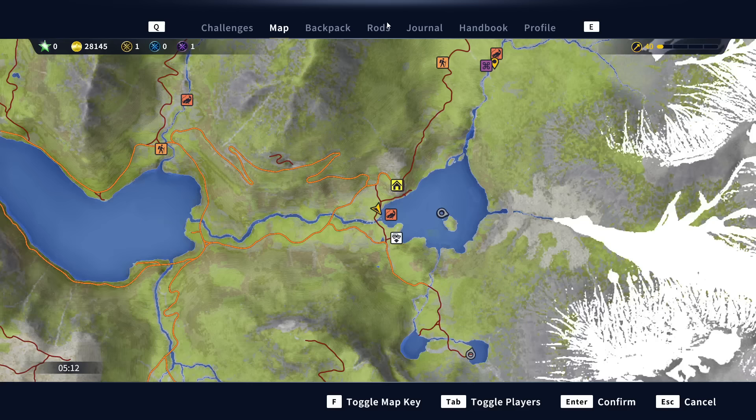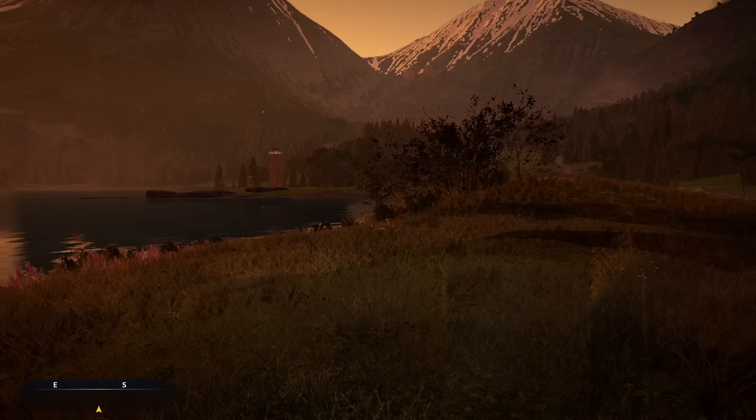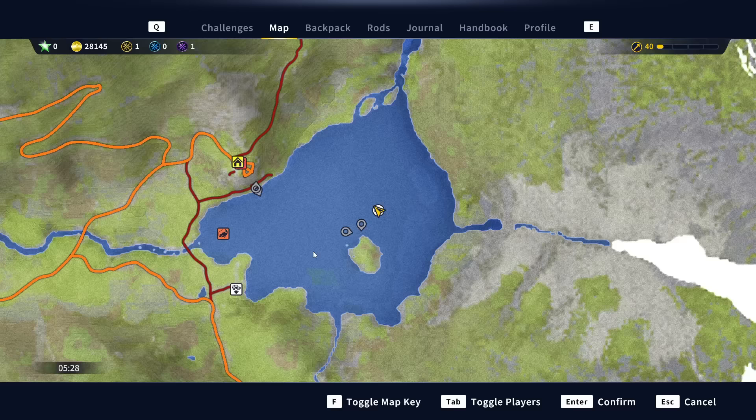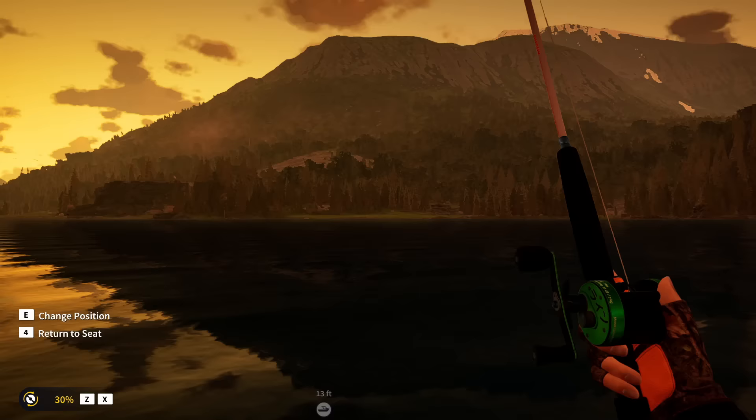If we open up the map here, the legendary salmon has been encountered just out here where these two guys are fishing. No surprise, a lot of people are going after them. The addition of the tokens for catching the legendaries really makes it worth your time. We are going to set up right in this location — just outside the Glacial National Park Outpost, on the east side of the map. There's a little island in the lake, and just north of it is where he's being encountered.